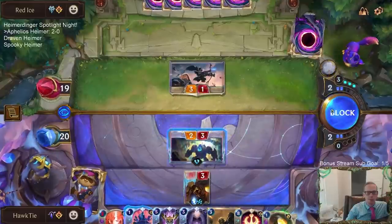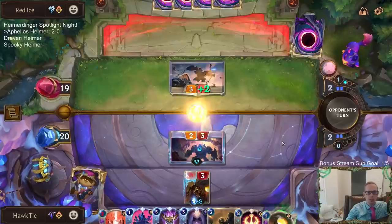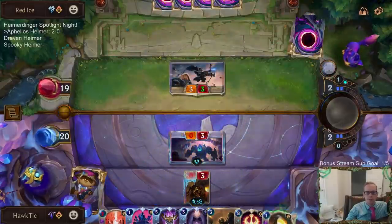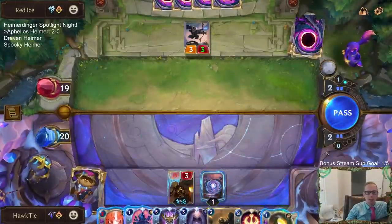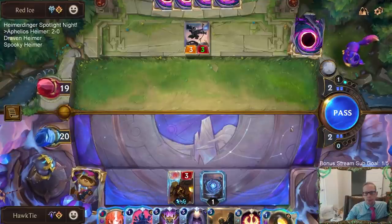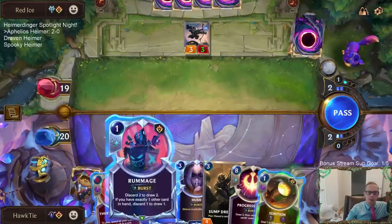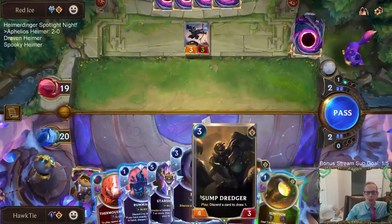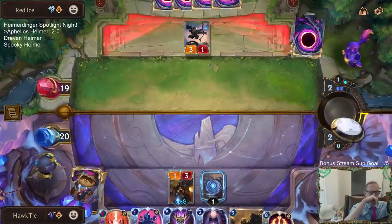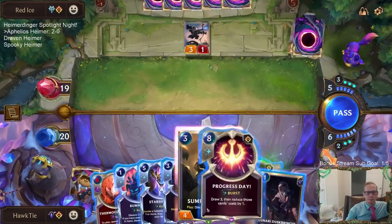I'll play this guy as a blocker — give me that extra mana. Troll Chant is an amazing spell. I'll trade that little two-drop for a Troll Chant any day. Thinking about rummaging the Ignition in the Progress Day — I may just keep it. I'm not going to spend mana on Ignition, I'd rather just have Spell Mana.